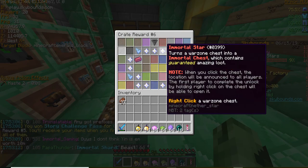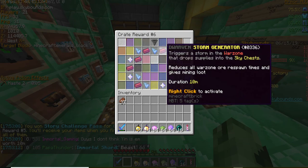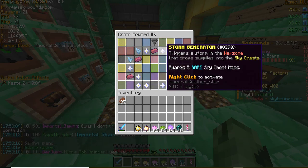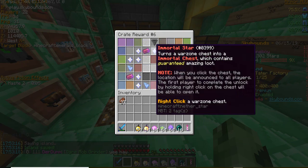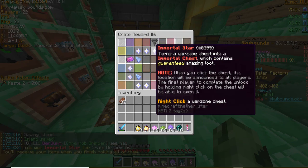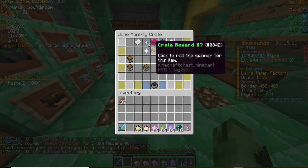This one is storm generators. You can get a normal storm generator, immortal star, dwarven storm gen, or immortal storm gen. I really want the immortal storm gen. Anything except the normal storm gen, honestly, I'm happy.